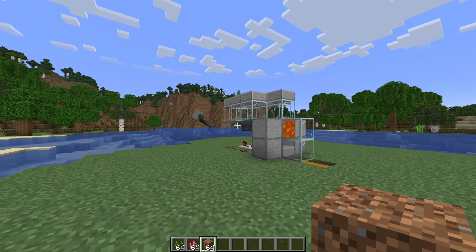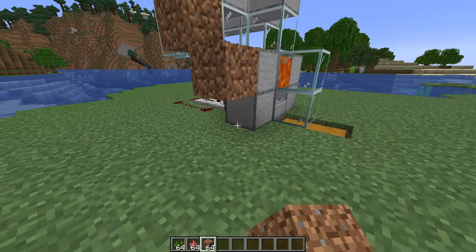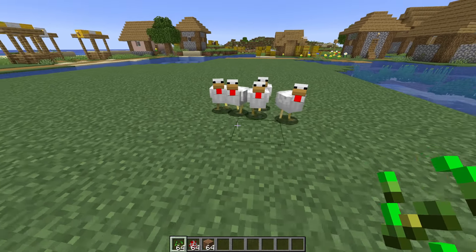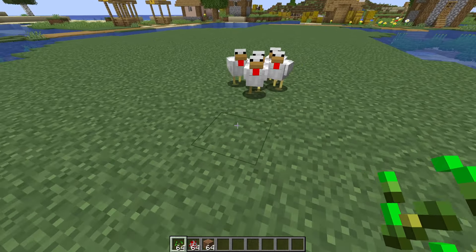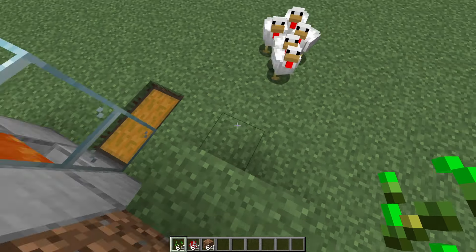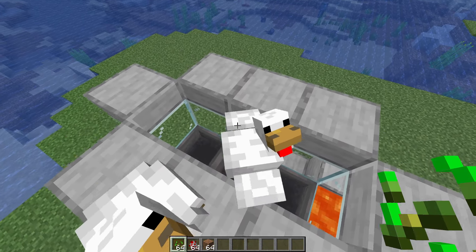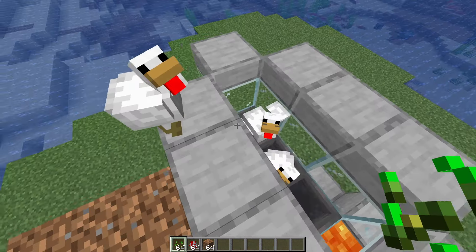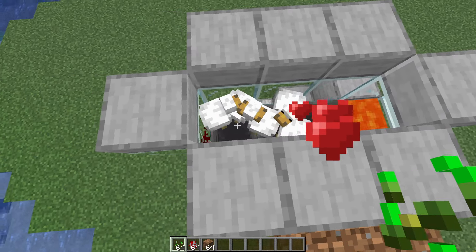Once you've done that, the farm is finished. All we have to do now is create a little staircase so that we can get some chickens inside of the farm. Just find some chickens in the wild and use some seeds to lure them inside. They should come near the slabs, and you can just push them in. You only need two so that you can start breeding, but the more you have, the easier this is going to be. Realistically, this farm will even work with just one chicken, but it's going to be really slow. So get as many chickens as you can in there and start breeding them.